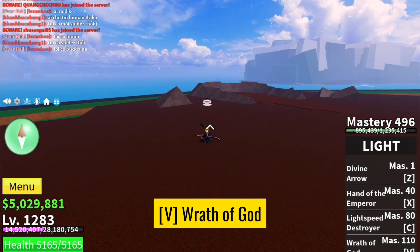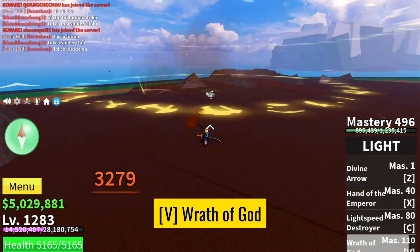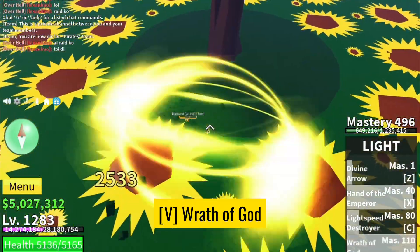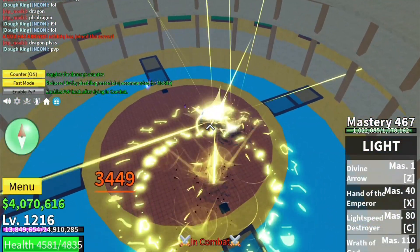Next in line is the Wrath of God, activated with V. This ability unleashes a powerful blast that deals massive damage to anyone caught in its path. It's a game changer when you need to clear out a group of foes or take down a tough opponent.